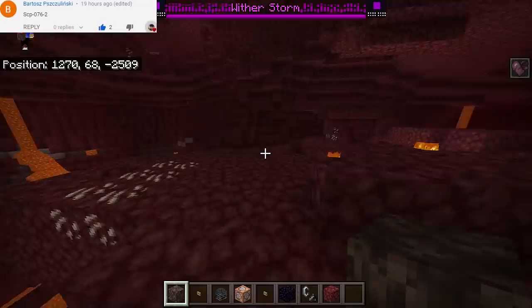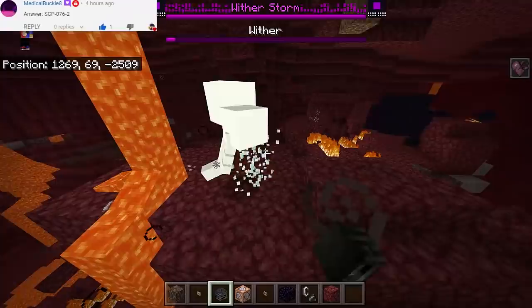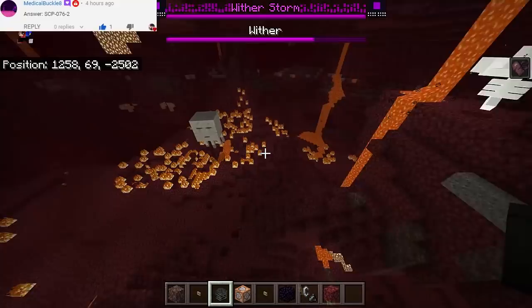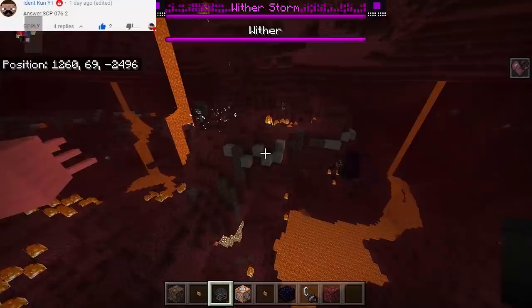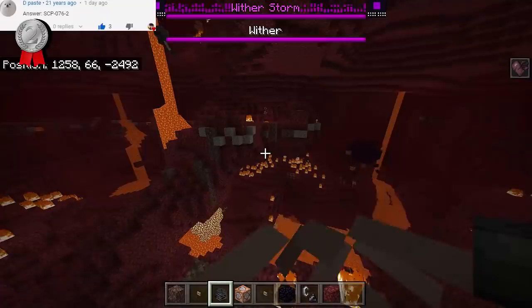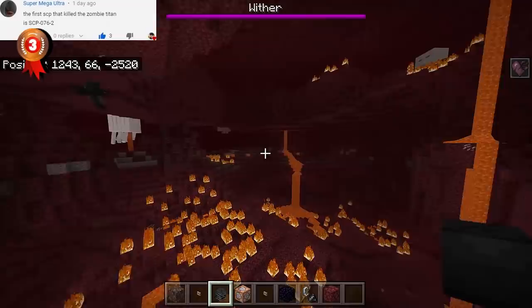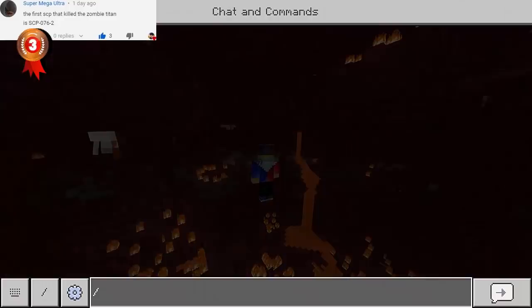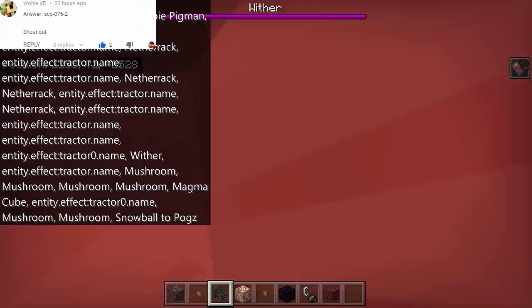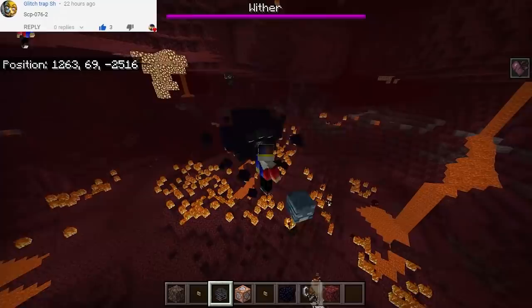Let's TP everyone here. If no one can defeat the wither storm in the nether, maybe let's have the wither himself to see if he can actually beat the wither storm. There we go - we have the wither right now. So it's gonna be wither storm versus the wither. The ghasts are not attacking the wither storm - the wither storm is too much for them. They don't see each other. Oh there we go - the wither storm is now attacking the wither. The wither storm is now getting bigger and bigger and looks like the wither is gone just like that.